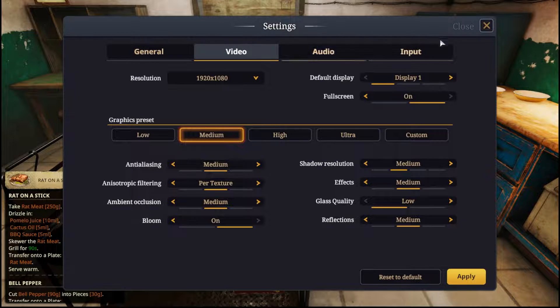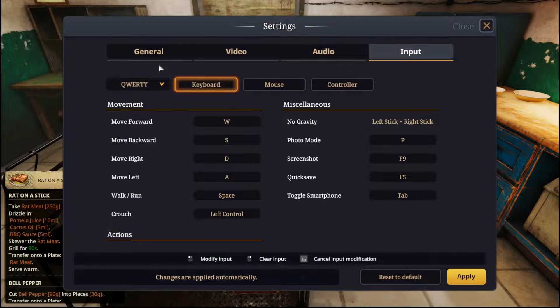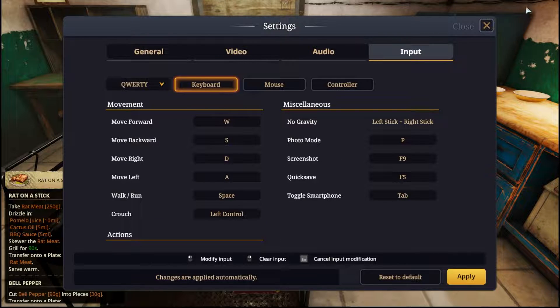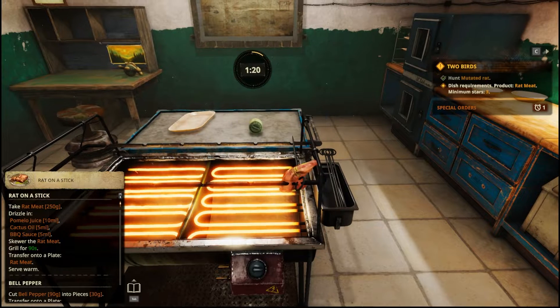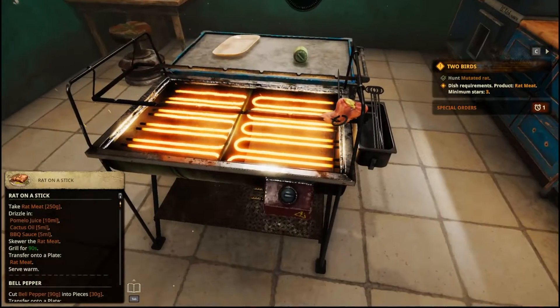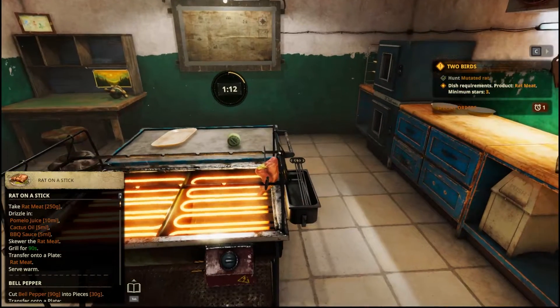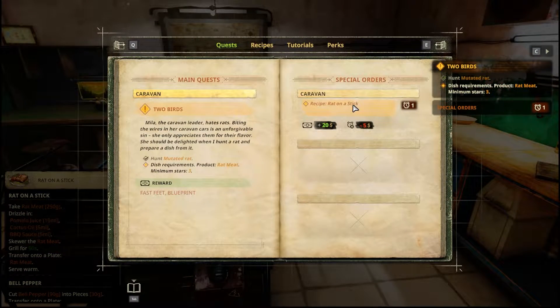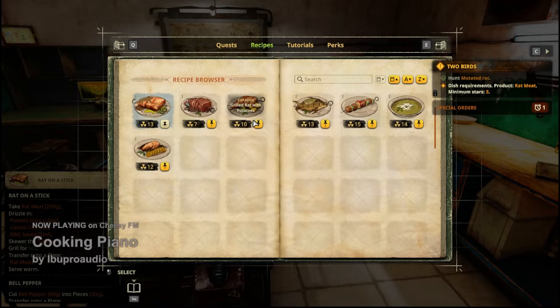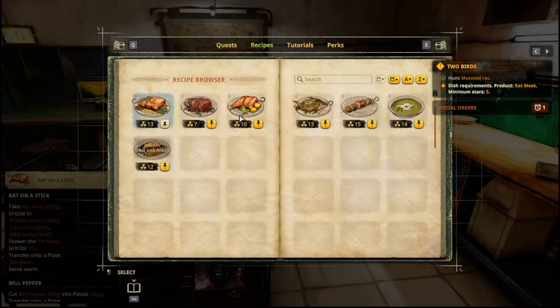Looks good. Hopefully if we do this right we should be fine, but what else can we make? That's gonna cover that quest. We should do something else with rat just in case. We can do grilled rat with potatoes or rat with fries. Let's do grilled rat with potatoes.